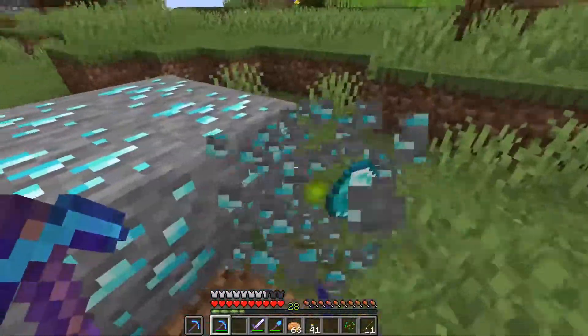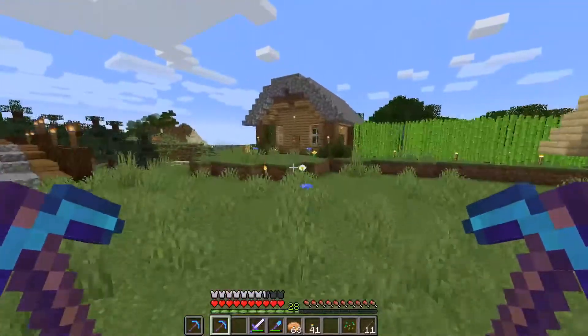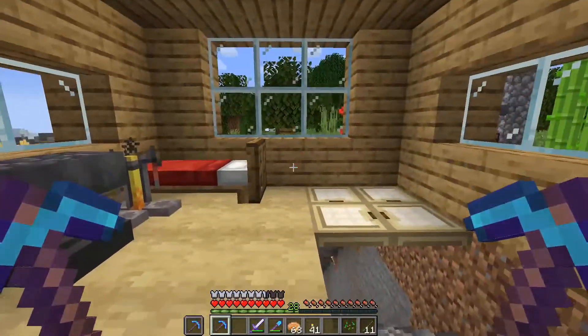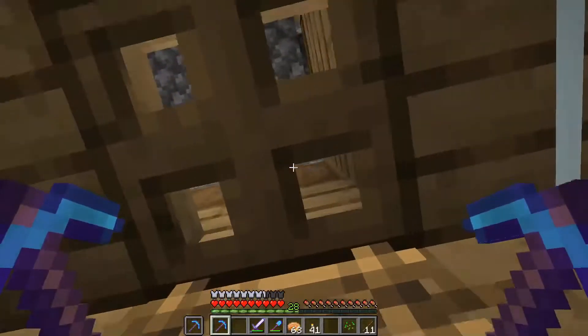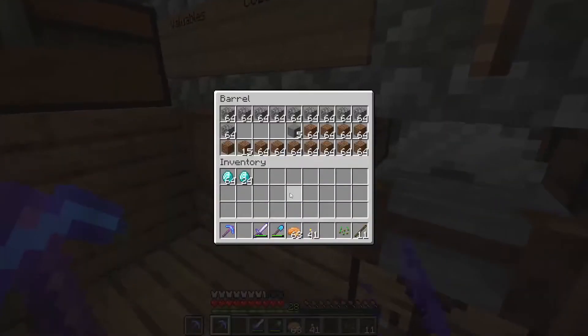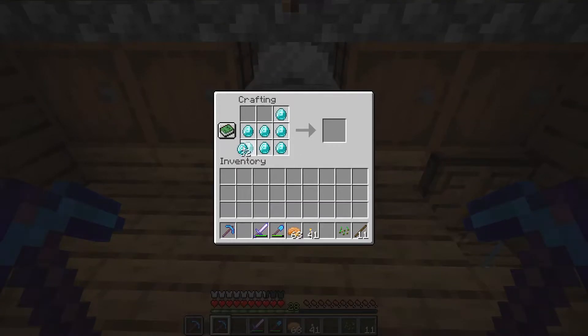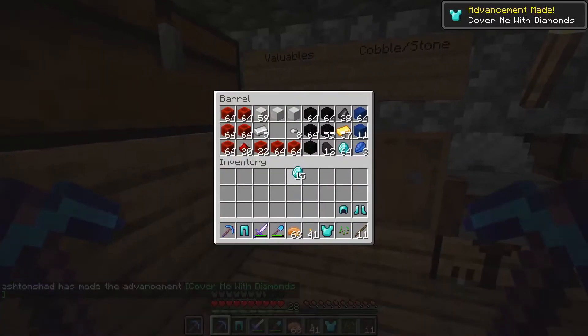I saw a couple fly out with more than one, which means we got more than 43. We got 64 and 24 — that is a great amount of diamonds, I'm really happy with that. That means we are going to have absolutely no problem making a full set of armor. We can throw the extra diamonds in the chest until we sort out our storage.